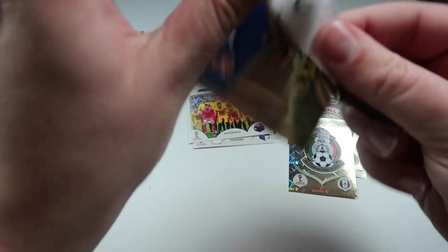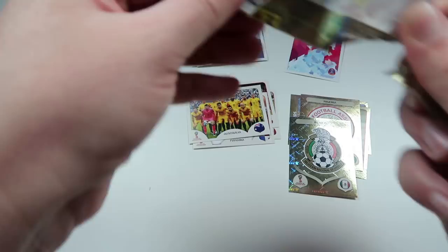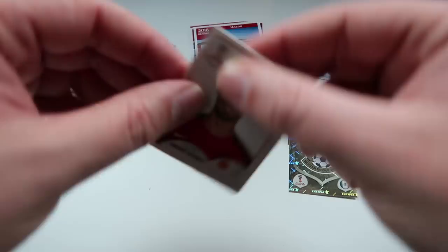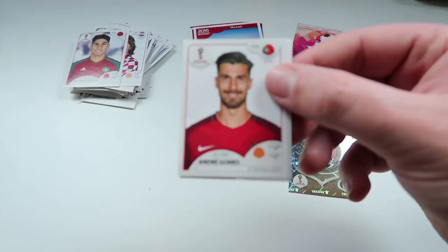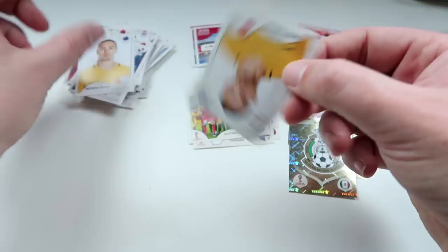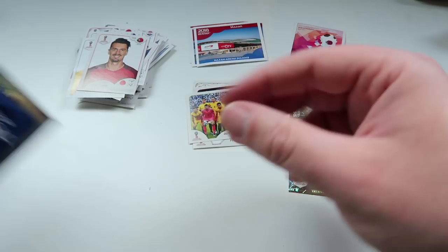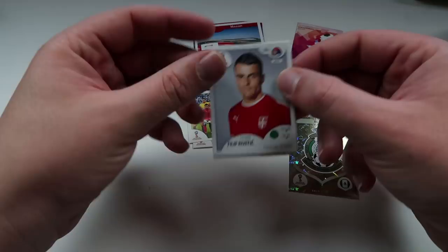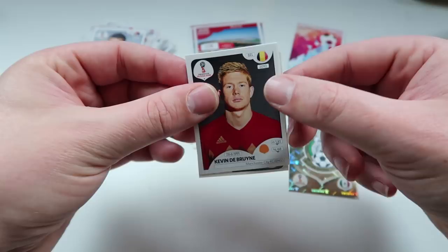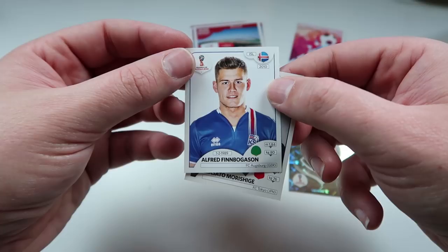Two more packs to go. Almost ripped those stickers in half there — that's some violent pack opening right there. A third Andre Gomez of the day and Alberto Quintero again as well — it's a pack of doubles. Jackson Irvine, Bailey Wright, and Jose Fonte. The whole Spanish-Portuguese Jose Jose thing confuses my tiny brain. Filip Kostic, Kevin De Bruyne again, Alex Oxlade-Chamberlain, Alfred Finbogason, and Masato Moshiga, I think.